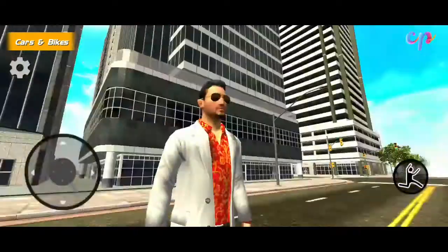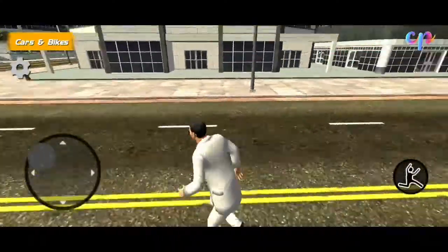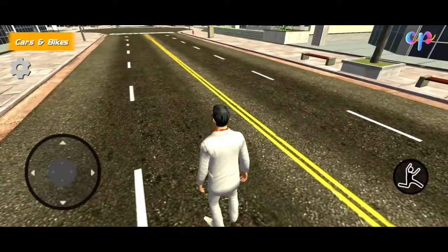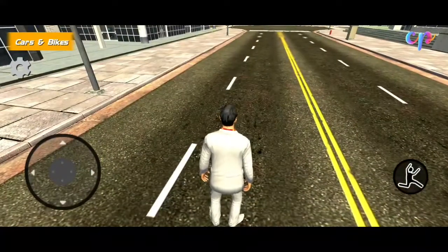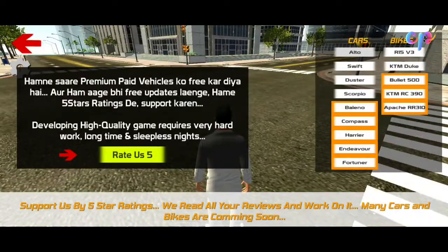We are going to start here. We can move the character. We can add cars and bikes. Click here and click here. We can add a car and the name. We can add a car.